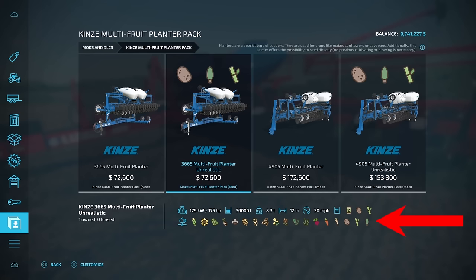But if you want even more crops, you need to come over here to the unrealistic setting. This is going to add your potatoes, sugarcane, and poplar. Yes, all of those crops you are now going to be able to plant with just this one piece of equipment.